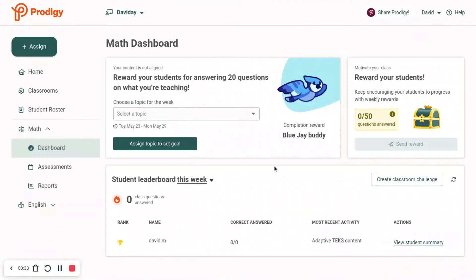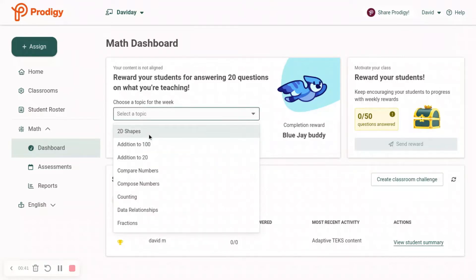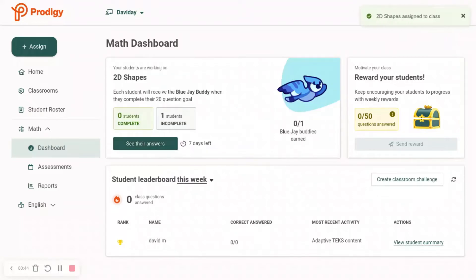Once you've made your teacher account, you can go here, and it says report your students for answering 20 questions on what you're teaching, so all you're going to do is assign them whatever — assign a topic to set the goal.